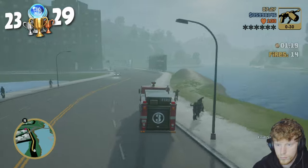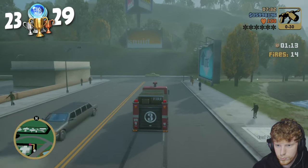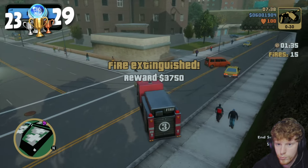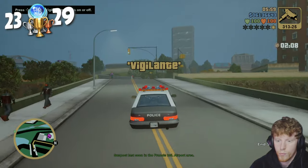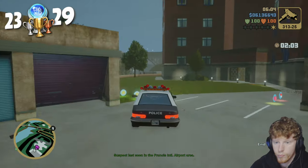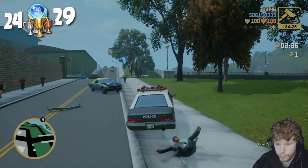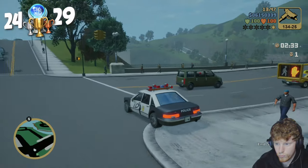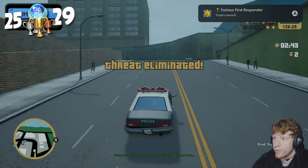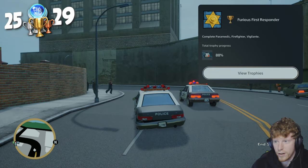After that, I wanted to finish the remaining 20 firefighter and vigilante missions on the third island. I went and stole a fire truck and completed the remaining few — that's another 20 completed, meaning all 60 are done: 20 on each of the three islands. I then grabbed a police car, ready to do the 20 vigilante missions. I also grabbed a police badge from a safe house, which gave me another trophy — Escape Artist — for using 20 police bribes. After completing another 20 vigilante missions, I finally got Furious First Responders for completing all of the vehicle missions — that's all the paramedic, firefighter, and vigilante missions.